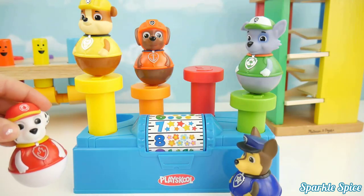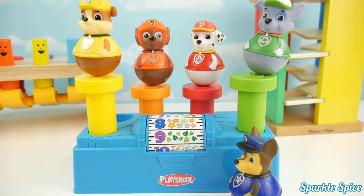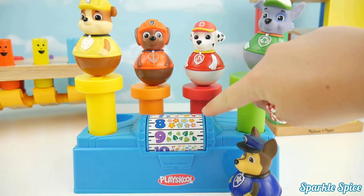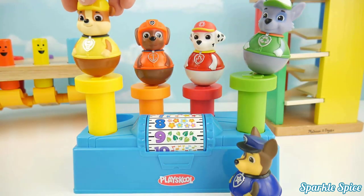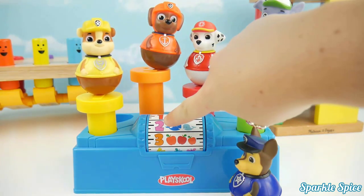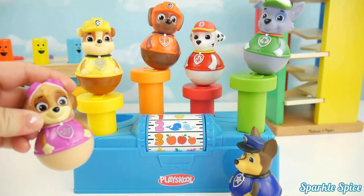I think Marshall wants to try. Okay Marshall — it landed on eight! We have a blue eight with eight flowers. Okay Rubble, your turn. Alright, the number two — it's pink and we have two whales.